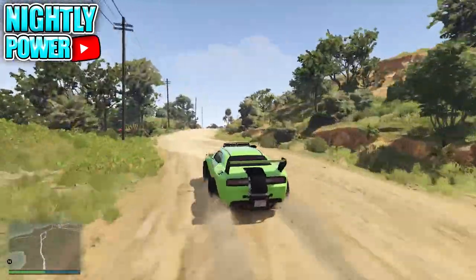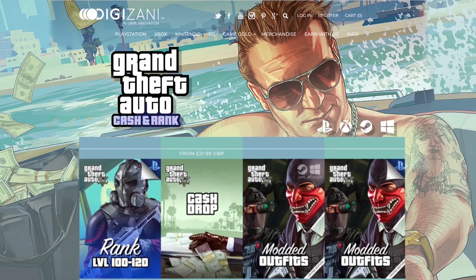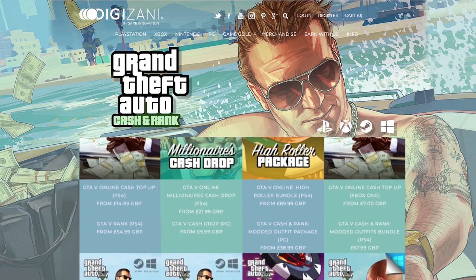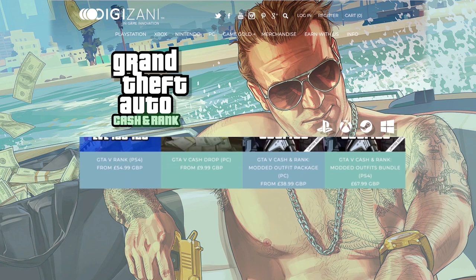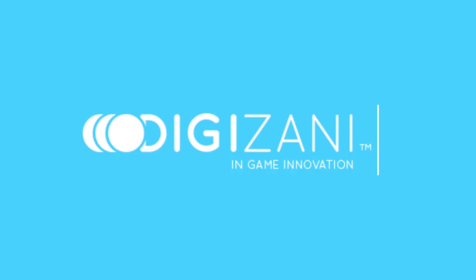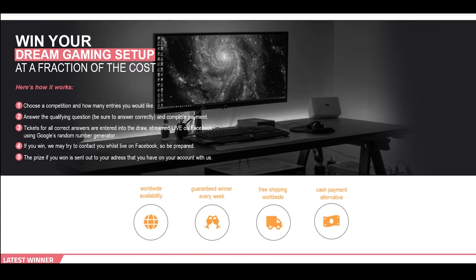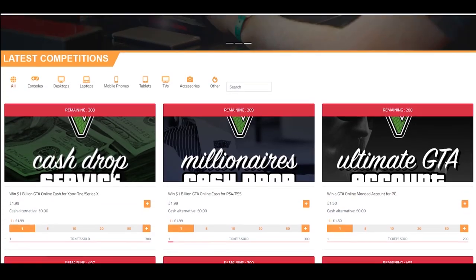Now before I get straight into today's video, here's a quick word from today's sponsor. I want to give a shoutout to Digizani. If you guys are looking for cheap, fast, and reliable GTA cash plus rank, then check out Digizani. They offer a wide range of services for your GTA Online needs. Click the first link in the description and use my discount code when you check out. Also, be on the lookout for Digizani's gaming giveaway — there are many prizes to be won, including a console. Click the first link in the description down below.